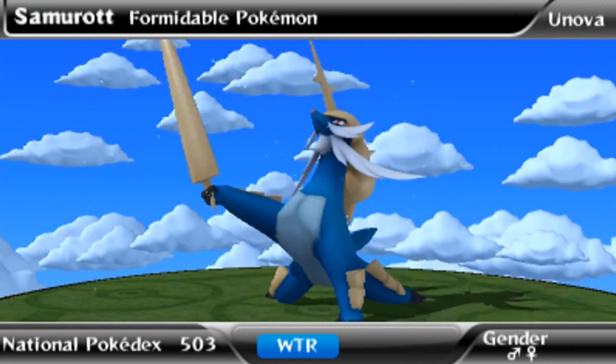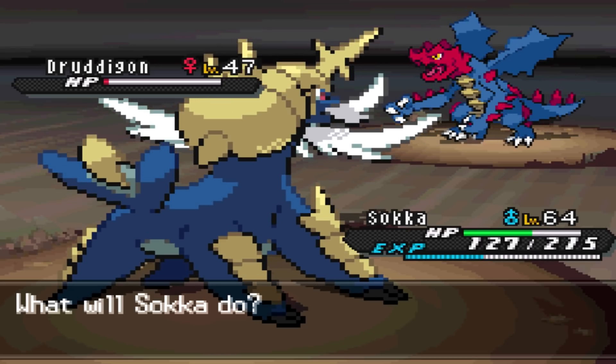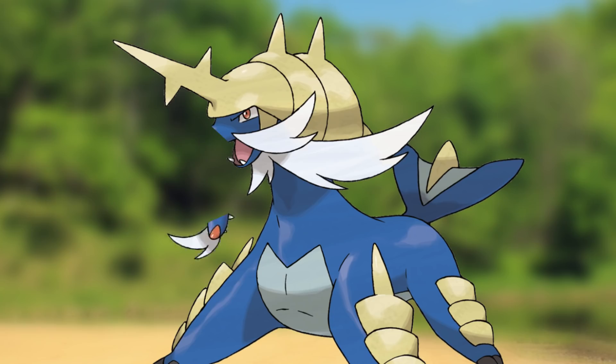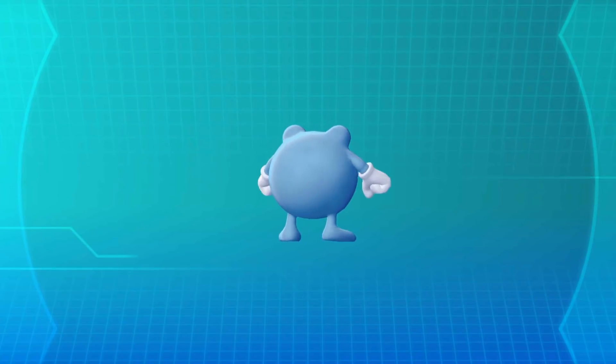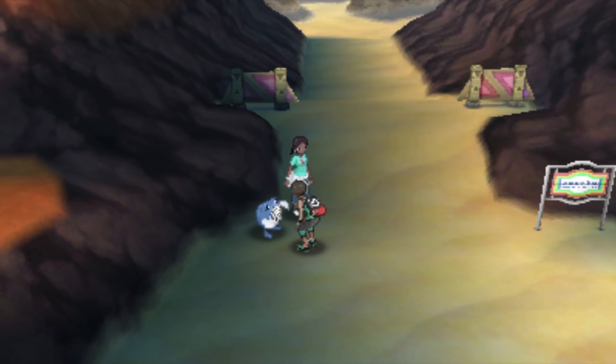For example, a lot of people take issue with how my favorite water type, Samurott, doesn't look like an otter because its snout is too long. Flattening that nose would make him look more like a normal otter. So, what if we took a group of Pokémon that deviate from our preconceived ideas of what the animals they're based on should look like, and make them look more normal?